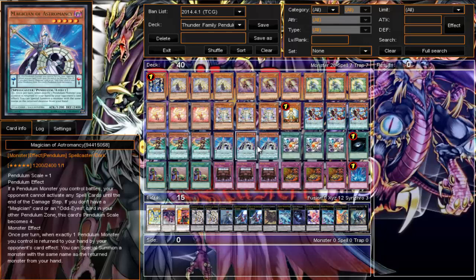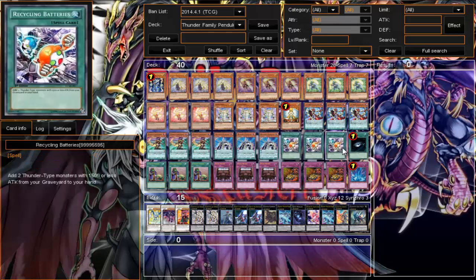We run three Recycling Batteries. It's also a personal choice card — some people play two, some people think it's clunky. But the more monsters you can add to your hand the better. If you can get your pendulum zone set up and it's pendulum time, you can use Recycling Batteries to add everybody back from your graveyard and just drop everybody on your opponent. It's a pretty good play.